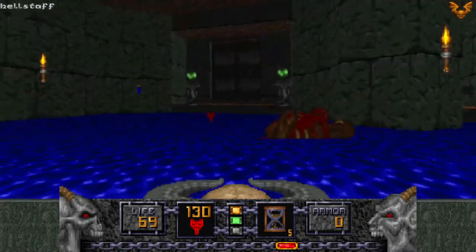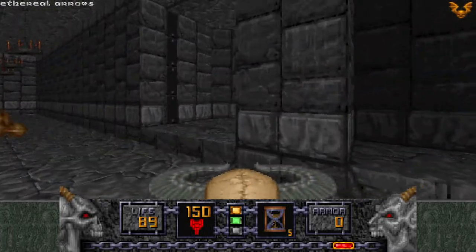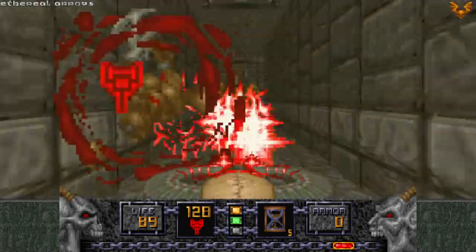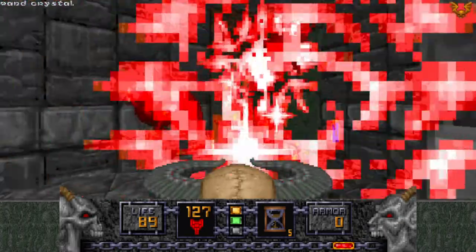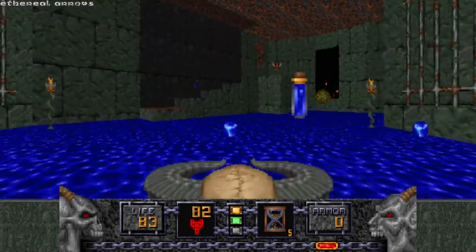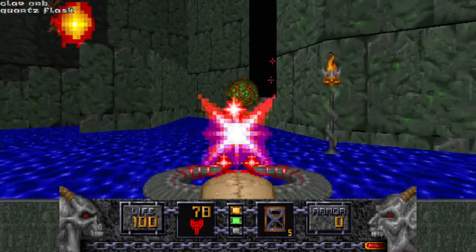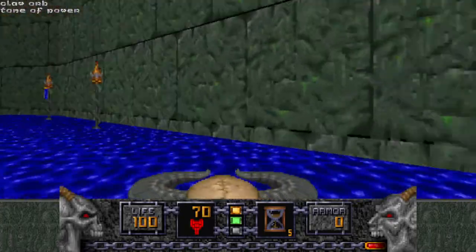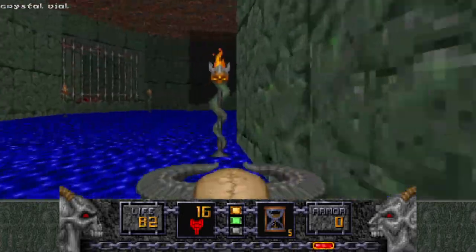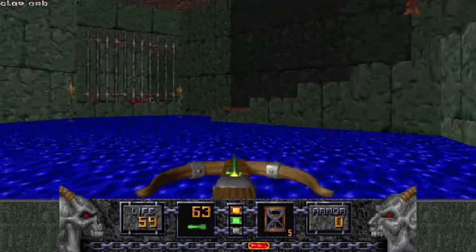Nice — now we're talking. Save that and head back. This was that left-hand locked door. What have we got in here this time? I don't really make much good use of that wing power-up thing. I don't think the shotgun might be better for that. We shouldn't have used the Hell Staff and wasted the ammunition on that, maybe.